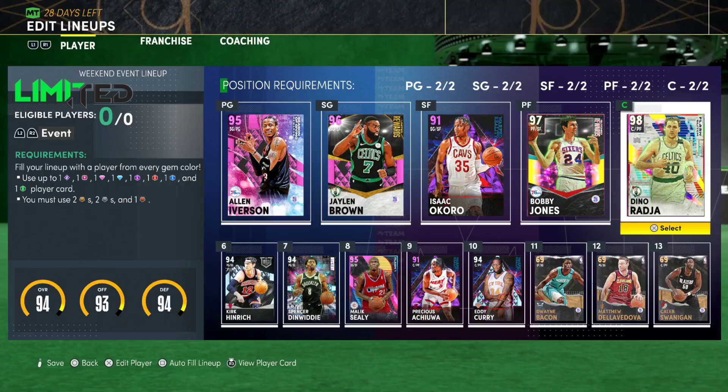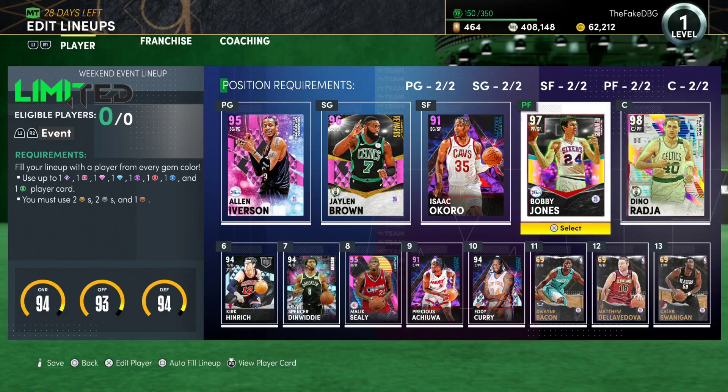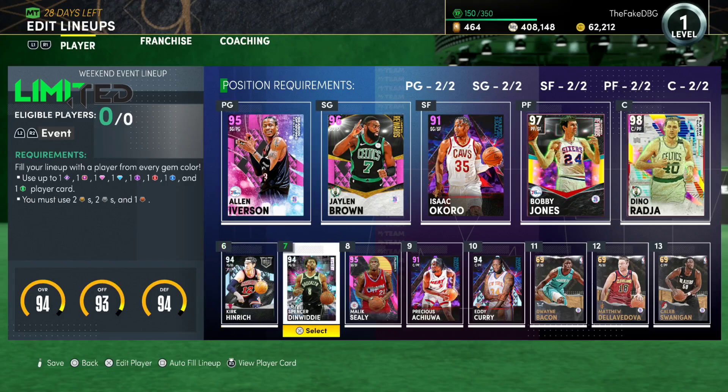Let's just calm it down and wrap our heads around that — he's under 20k. Like, I got Wiseman, I got Dino, I got Bol Bol, and I got Bill Russell. I don't need a new power forward or center for the rest of the year.